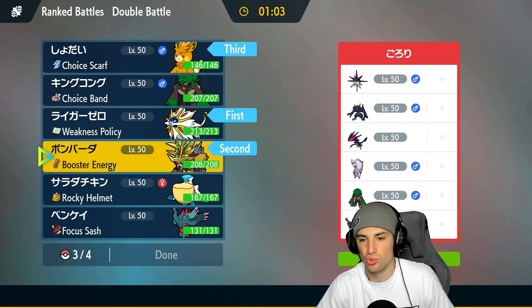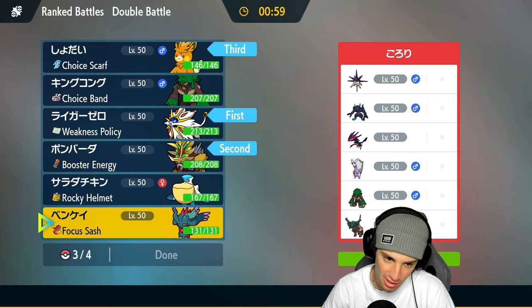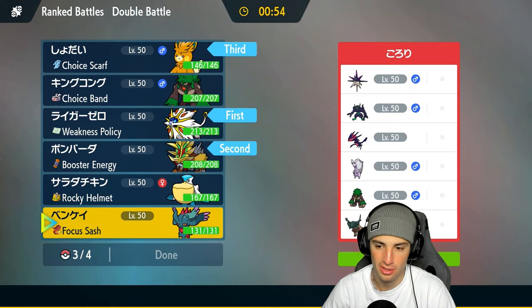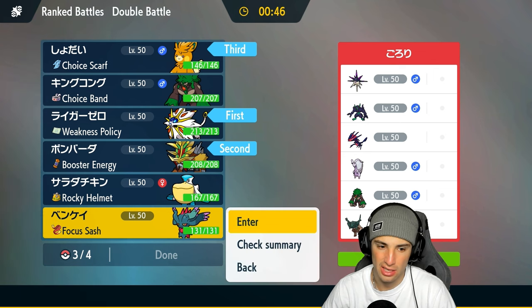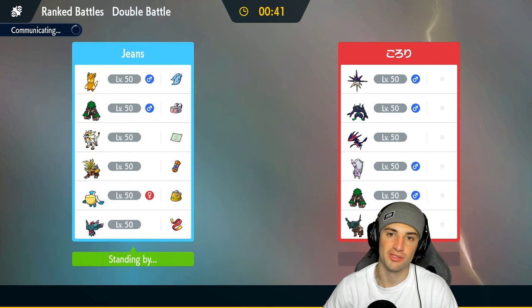Palimoss in the back because of Choice Scarf, and something to deal with Gholdengo — it has Heavy Slam so that could be tough. But Pelipper has Wide Guard. I think I'd rather have Flutter Mane more than anything because Flutter Mane is not only super effective onto Grimmsnarl, it's also super effective onto Gholdengo. So I'll go with Flutter Mane as our final Pokemon and try to win our first match.